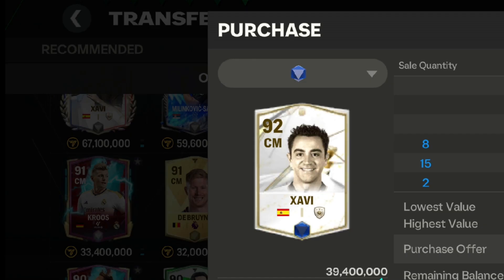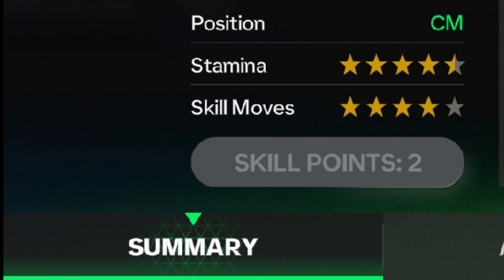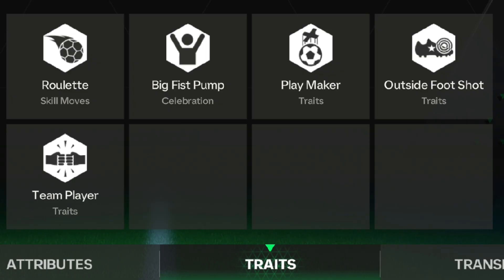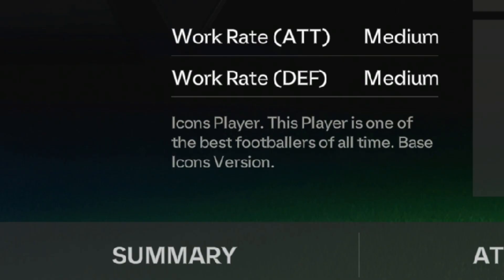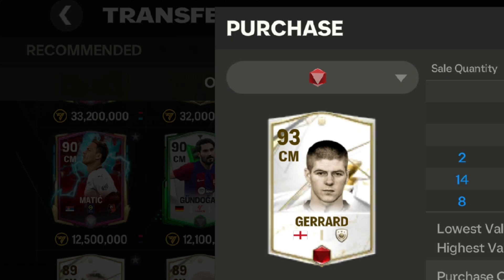Under 25 million coins, I suggest the blue version of Javi. He has good passing and dribbling with decent pace and shooting — don't worry, you can improve it by upgrading him to 10 or 15 levels. He has good stamina and skill moves with outside foot shot traits, and medium attack and defense work rate. His current market value is 24.8 million.